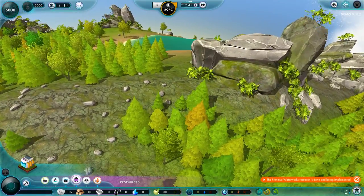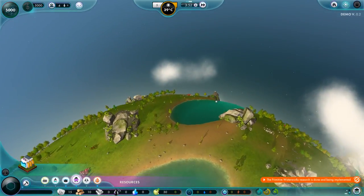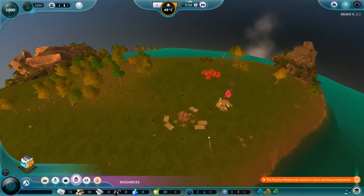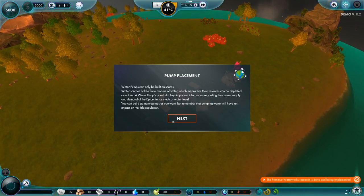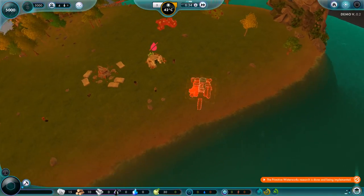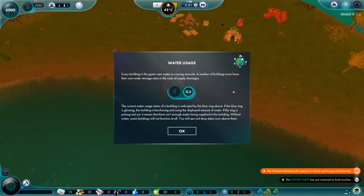Primitive waterworks is complete. Let's click here and that should shoot us back. Water pumps can only be built on shores — yeah, that makes perfect sense. So let's come round here so we can get to a shore. It's snapping to somewhere it can go. Let's put it there.